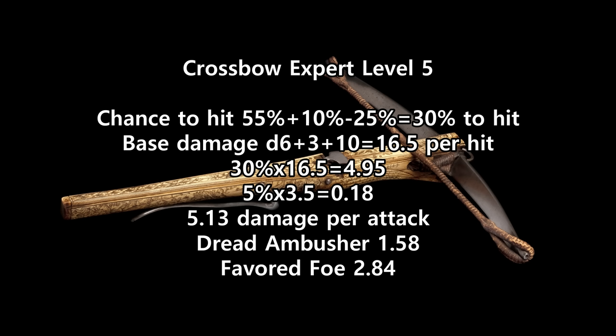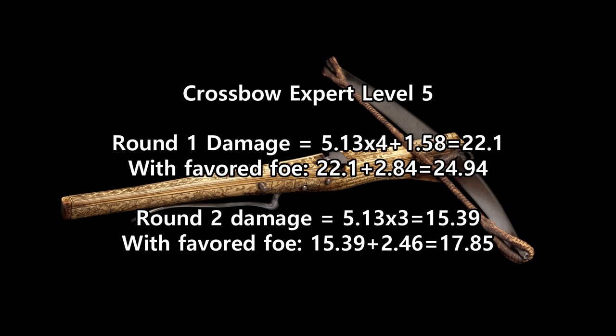Or 5.13 per attack. Favored Foe is adding a d6, 2d6 on a critical, with a 76% chance of being applied on their turn, or 2.84 damage once. After round 1, this drops to 2.46. Dread Ambusher is adding another 1.58 on round 1. So round 1 damage: 5.13 times 4, plus 2.84, plus 1.58, is 24.94. On round 2, this drops to 5.13 times 3, plus 2.46, or 17.85.